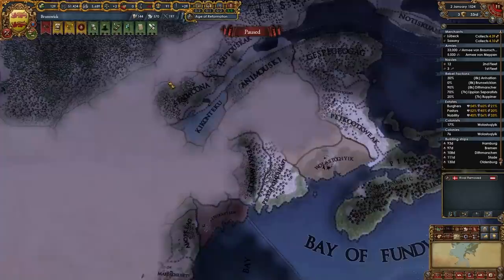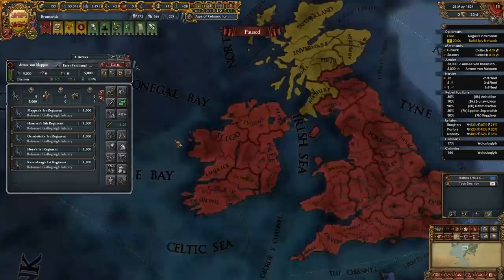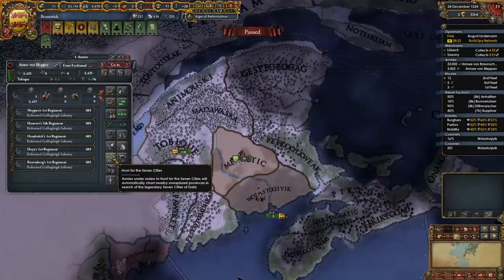Meanwhile, the people of Brunswick are working hard to chop down trees in Wollastock. There we go. Let's get an admiral going. These 5,000 gentlemen can travel over to New Brunswick. Let's explore. If I'm looking at this map online correctly, I only need these five provinces right here. We do have to fight some guys, but we'll do that later.